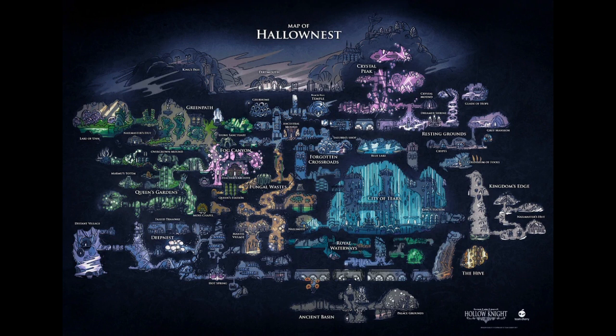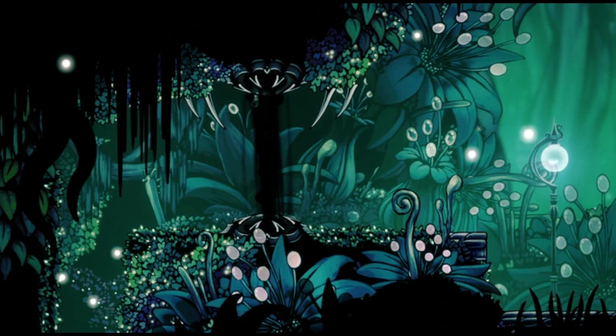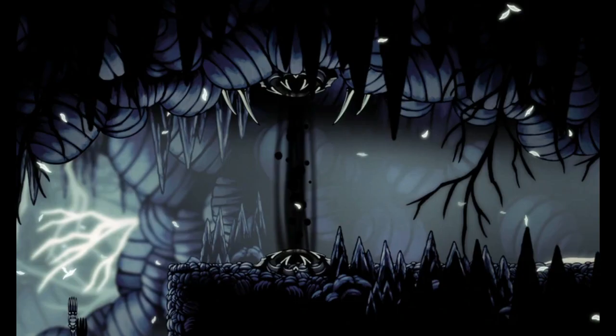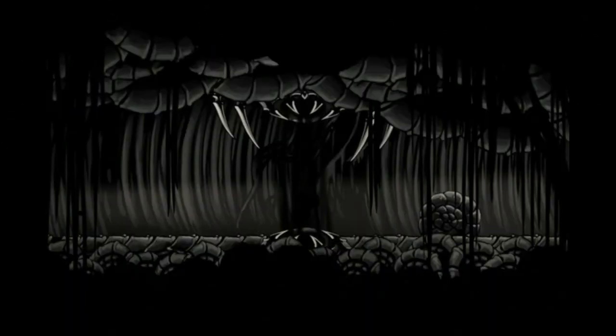Let's look at every location in the game where a Shade Gate can be found. A total of eight exist in the game: two in Fog Canyon, one in the middle of the area and one blocking an entrance to the Queen's Gardens, one in Queen's Gardens proper, one in Kingdom's Edge, one in Deepnest, one in the east side of the Abyss, and two in the Birthplace.